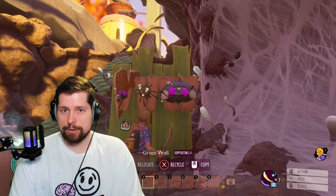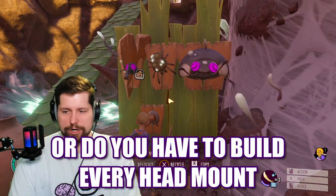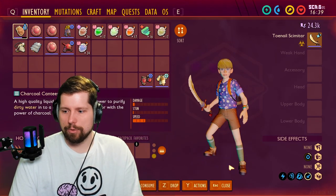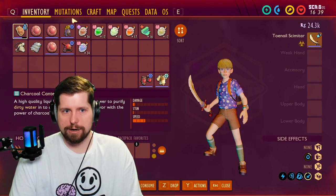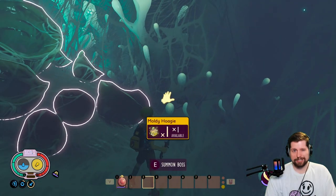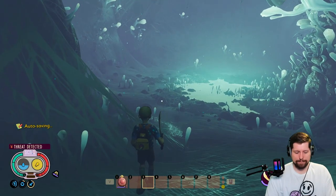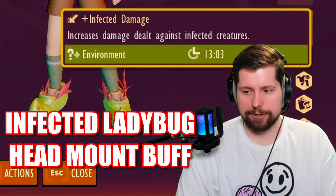So let's test it — does the buff do bonus damage against all infected creatures, or do you have to build the specific matching mount? We're on a creative world so we won't take damage. No buffs except the Tonel Scimitar, no mutations. I did put on Natural Explorer and Aphid Slippers just to move faster — that shouldn't impact damage.